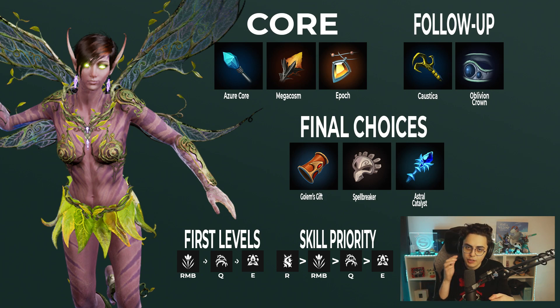And it just flows really well with the way her kit plays out. She doesn't really have a lot of early game power — she is more of a scaling mage. So I like the Azure Core opening, which lets you scale a little more effectively. I'm still a big fan of Epoch; you guys know I can't get enough of the Stasis. And then after that you go Corsica, Oblivion Crown, and then for your final options you've got Golem's Gift, Spellbreaker, Astral Catalyst, Tainted if you need Anti-Heal — if you are against the menace that is Countess right now. So it's just a lot of standard options, pretty regular build, but she utilizes it really, really well.